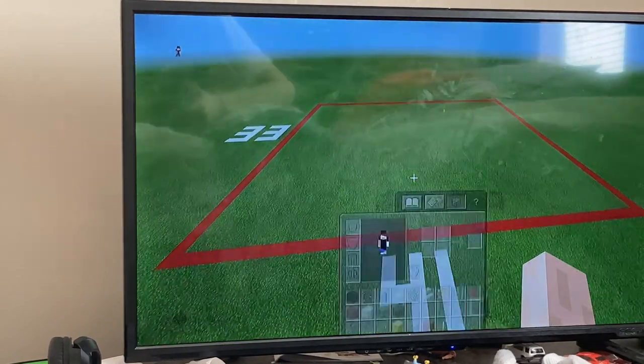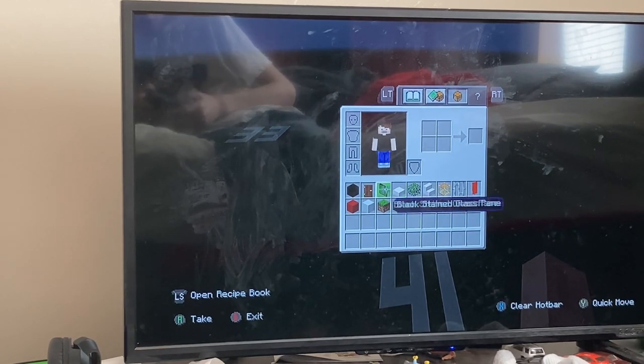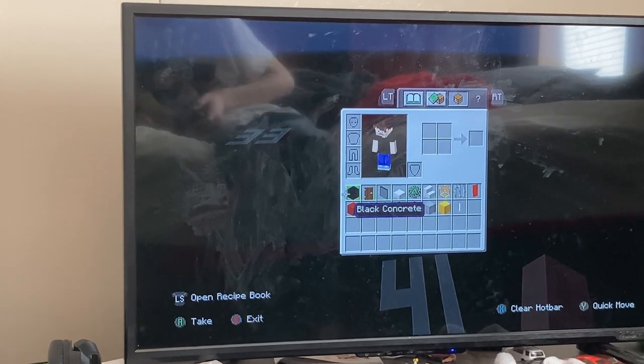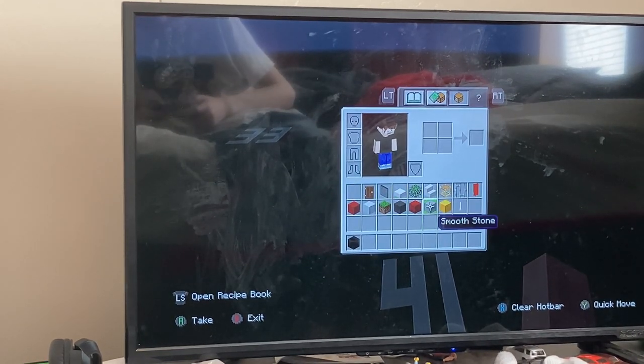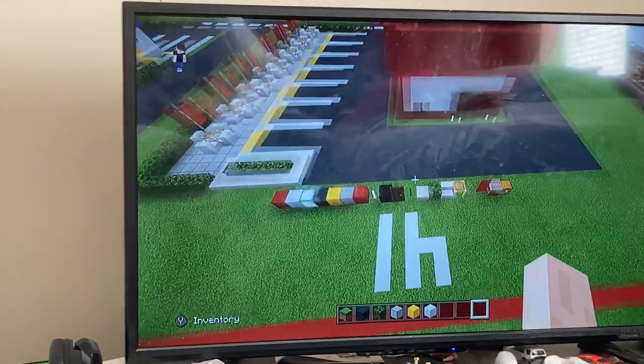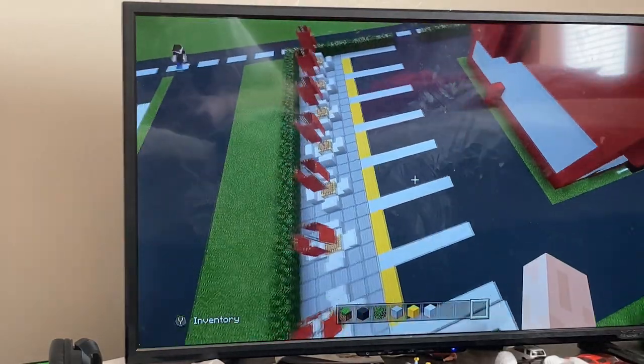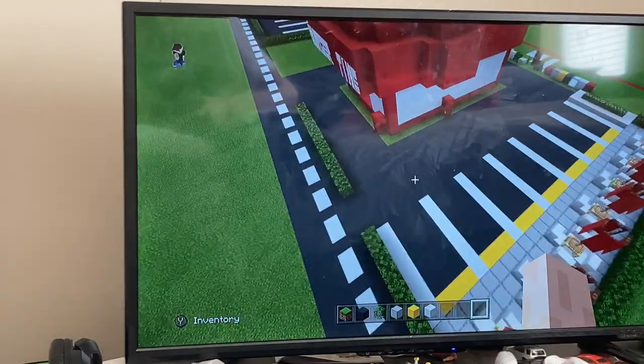I already have the materials on me like always. So for right now, we're gonna make the drive-through and the parking lot area. You're gonna need gray concrete, grass block, oak leaves, smooth stone, yellow wool, and white concrete. We'll grab the outside eating area materials later.